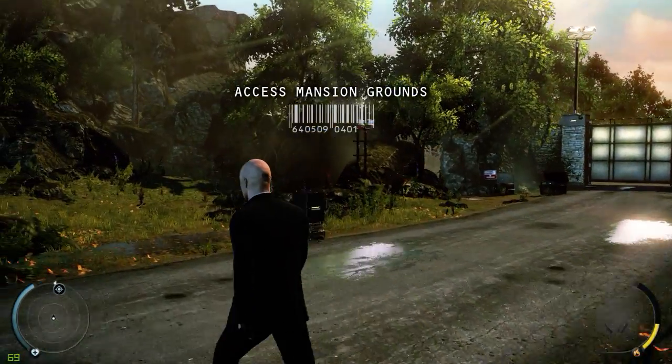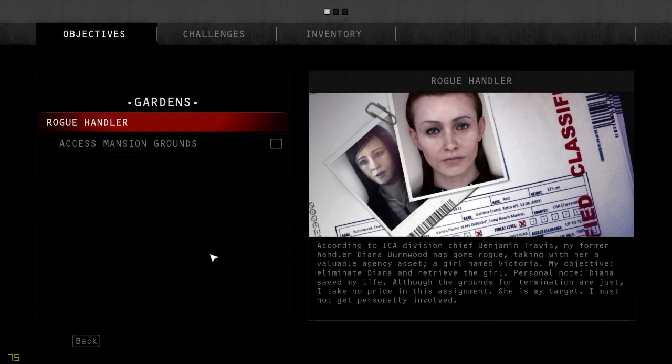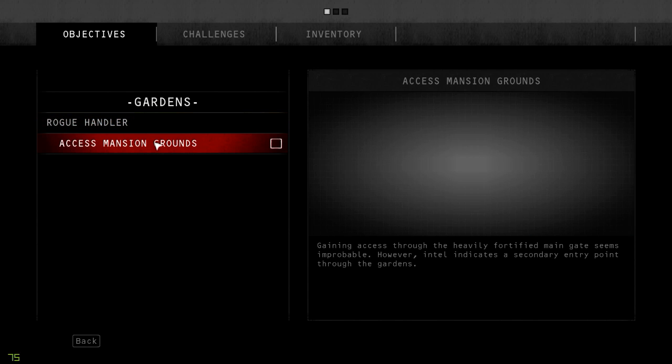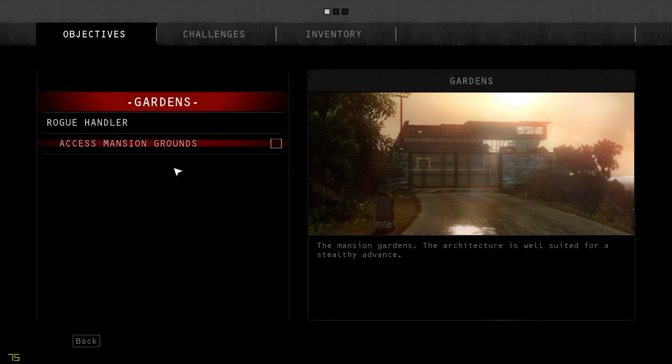I'm going to try to not follow the tutorial and just do it my own way, except when they make you do it. According to ICA Division Chief Benjamin Travis, my former handler Diana Burnwood has gone rogue, taking with her a valuable agency asset — a girl named Victoria. After months underground, Diana's safe house has been located: a heavily guarded mansion on the shores of Lake Michigan. My objective? Eliminate Diana and retrieve the girl. Personal note — Diana saved my life. Although the grounds for termination are just, I take no pride in this assignment. From here on out, I shall refer to her only as my target. I must not get personally involved.